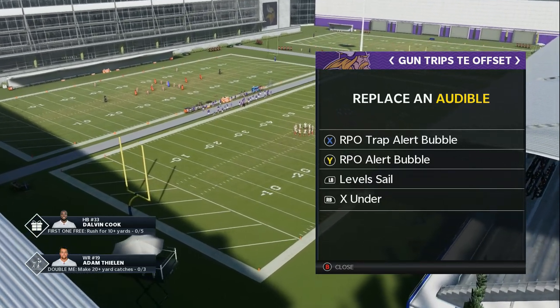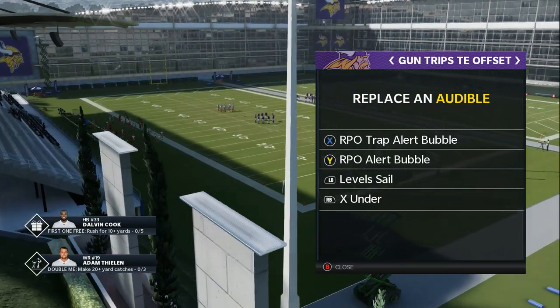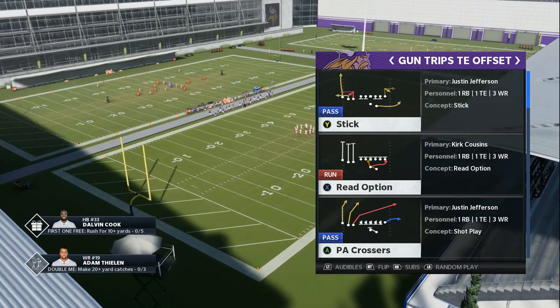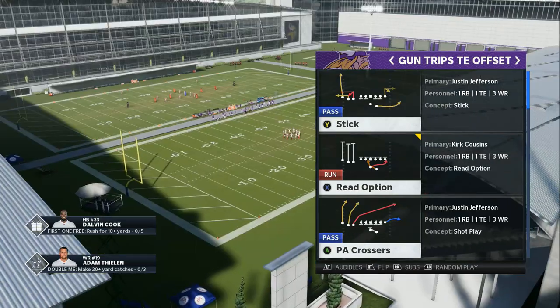You can set your audibles up any kind of way you want to. You can have just one run play in there, or this read option if you have a dual threat quarterback. But I got the Minnesota Vikings because Adam Thielen has a special route. So we're going to take the trap out and put that read option right there.